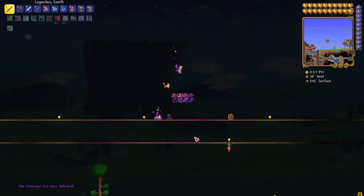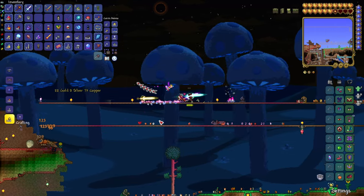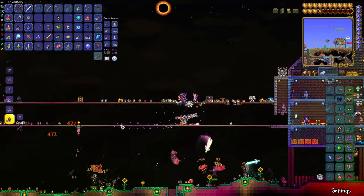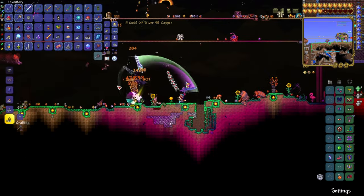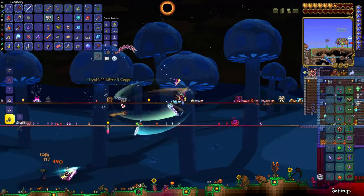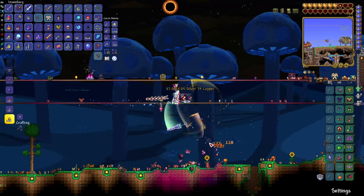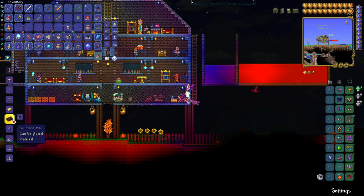The next thing we're going to do is get the Broken Hero Sword, which is the last ingredient we need for the Terra Blade itself. The Broken Hero Sword is dropped by Mothron during the Solar Eclipse. You used to need three of these to make the Terra Blade, but they changed it so we only need one now, which is a lot easier since some Solar Eclipses would only drop two.